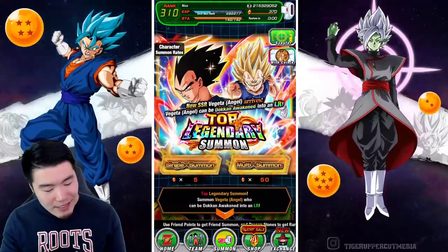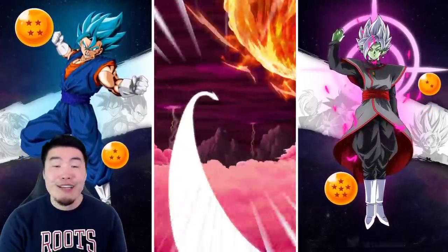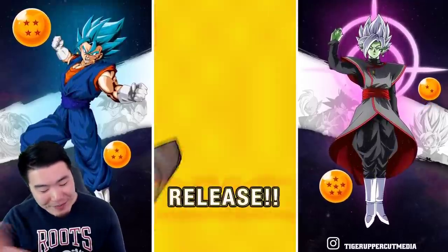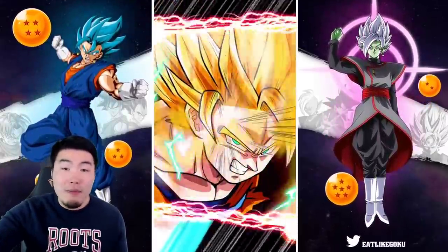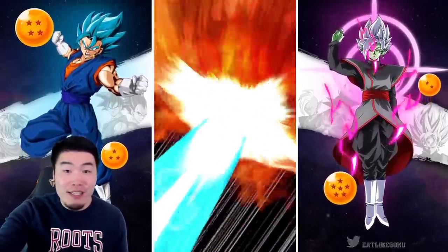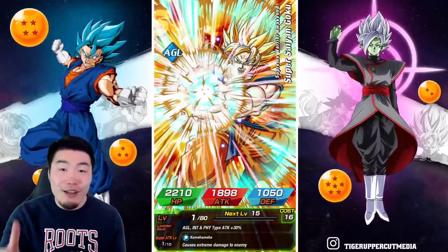Let's jump into our first multi here, and hopefully we can get some good stuff for Abu. Not looking good so far — we got a random cast of characters. But animations don't necessarily mean anything in this game; you could get the worst animation and still pull the best unit. Let's see what happens — okay, good start, SSR on the first character.